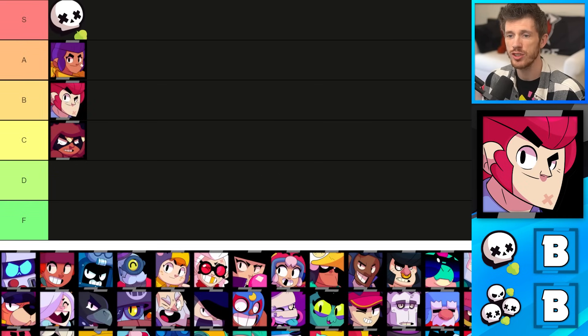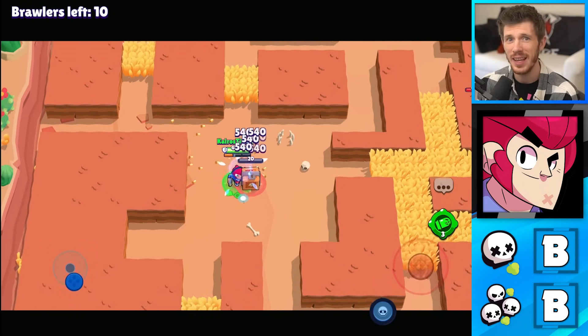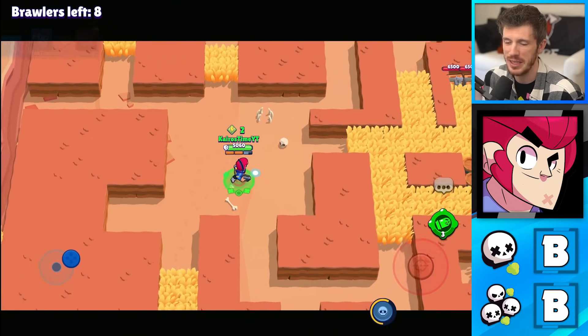Next is Colt, who's in the B tier for solo showdown and duo showdown. Colt's attacks are a little tricky to land, but he has the range and the damage output to be a decent showdown brawler. Whether he's in solo or duo showdown doesn't really make that much of a difference, so he goes in B tier for both.